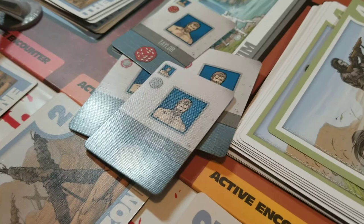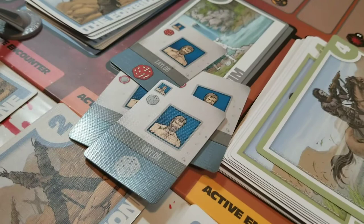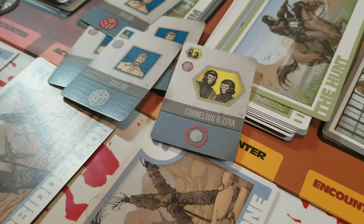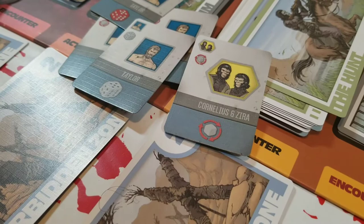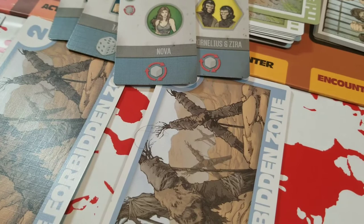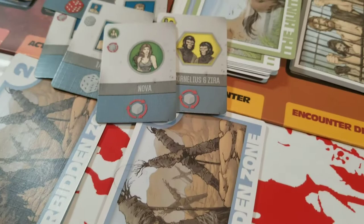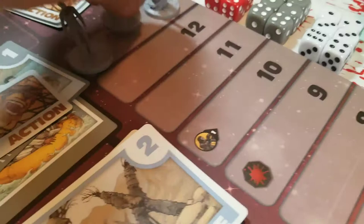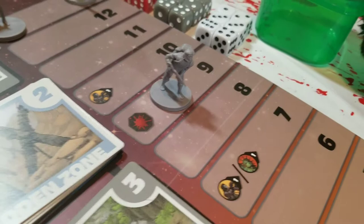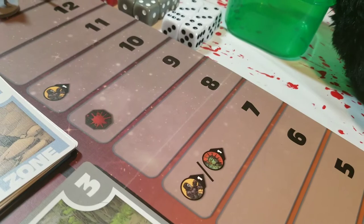The last action you can spend is called Allies. There are ally cards — Cornelius, Zeta, and Nova — and if you play four of these cards in any combination, you can move the gorilla back one space on the track. It's just one space, but trust me it matters. So four cards of any combination of Cornelius/Zero or Nova lets you push that big gorilla back.